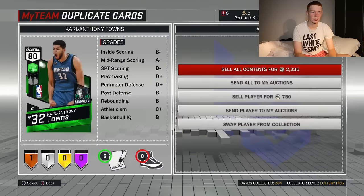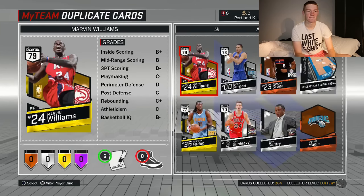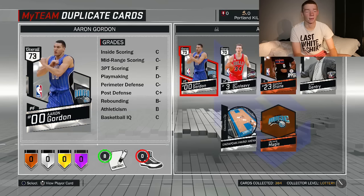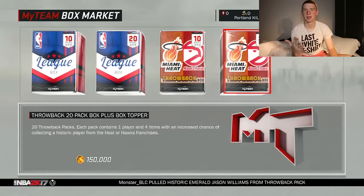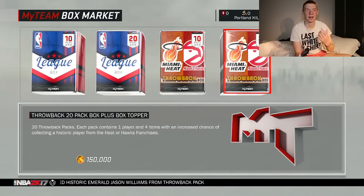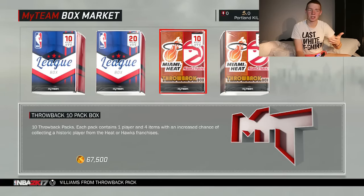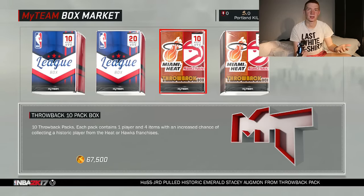These are all the duplicates we got. I only had three Emerald pulls that whole video because of the topper. I can't even speak, that's how bad this pack opening was. To be honest, if I was to do this pack opening again, I'd probably just get two ten-pack boxes, because in this one all you get is a guaranteed Emerald or higher historic player. You can probably do better saving the 20,000 to 30,000 extra VC and doing two ten-pack boxes.